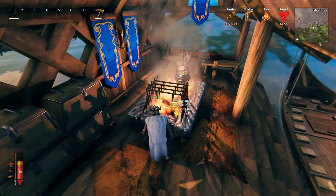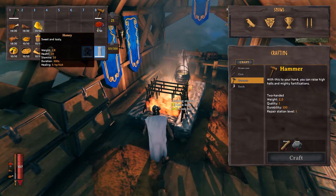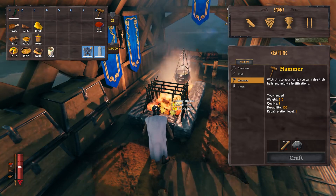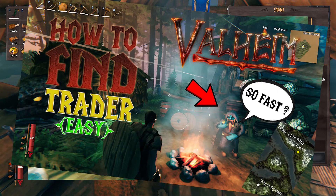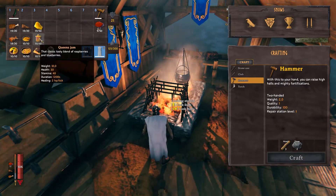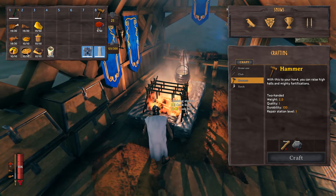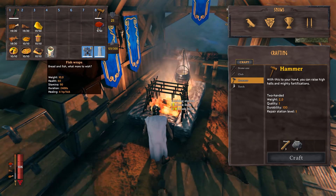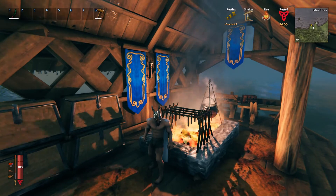Here are the best food combinations for every level of the game. For meadows: cooked meat, grilled necktail, and honey. For black forest: cooked meat or cooked fish — but first you have to buy the fishing pole from the trader. By the way, I've made a full tutorial on how to find the trader, link will be in the description. Also heart soup and queen's jam, both require a cauldron to be made. And last, for plains: lox meat pie, serpent stew, and blood pudding or fish wraps, depending on whether you want to focus more on HP or stamina. And that's how food works in Valheim.